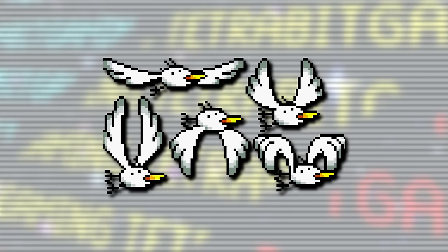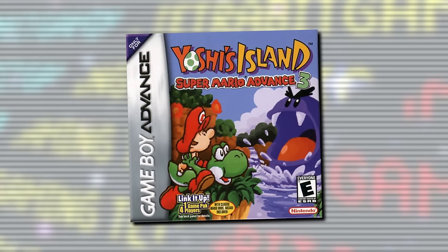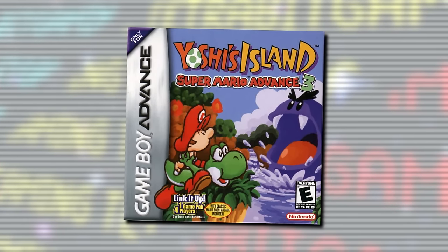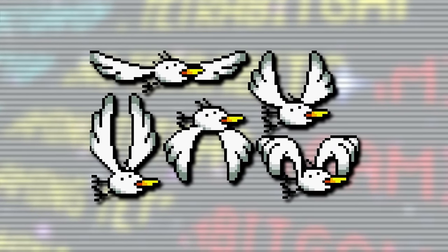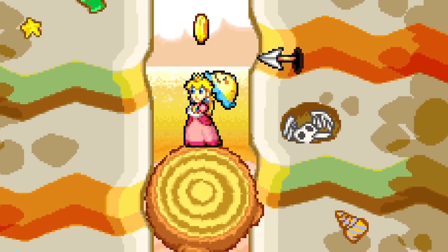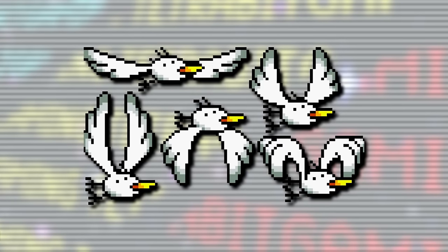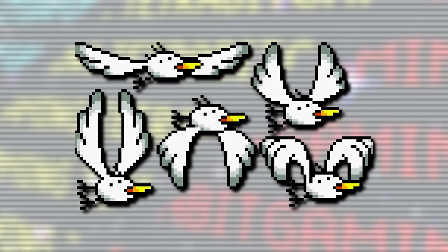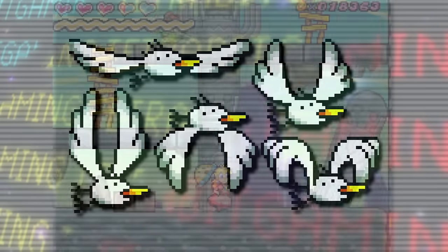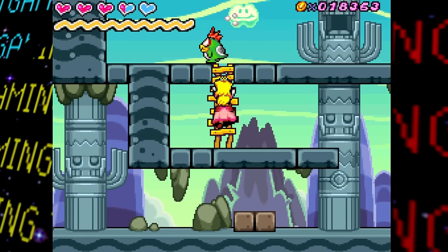Lastly for unused enemies, there are leftover sprites for the Goonie enemies from Yoshi's Island, identical to the graphics from the Super Mario Advance 3 version. Interestingly, Goonie skeletons can be seen in the mini-game leading up to the boss of World 5, so it's possible these were meant to appear in World 5 as well, it being a beach-themed world.